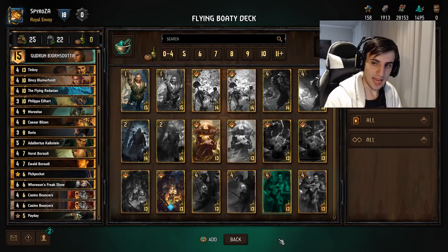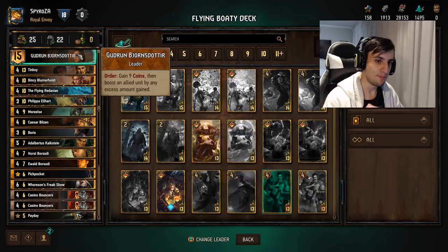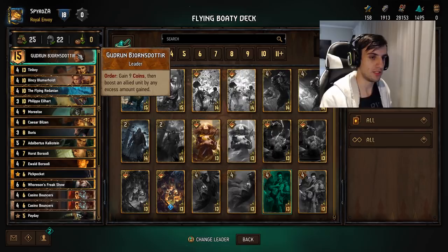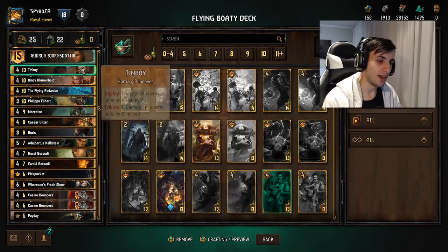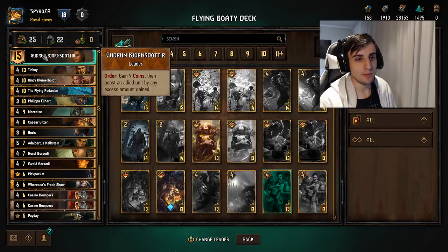The first thing we have here is Gudrun, and this is a very strong leader ability. What this leader ability does is it gives you nine crowns, and then boosts an allied unit by any excess amount gained. So if you have two crowns in your bank already and you use it, you excess by two, which means you get to boost an allied unit by two. This could be useful for keeping an engine alive, or you can just take the nine crowns. There are a lot of cards that work really well with this leader ability.